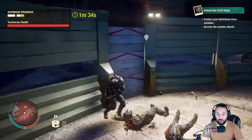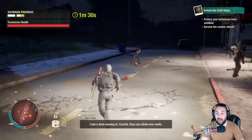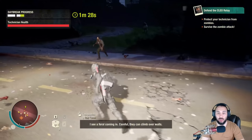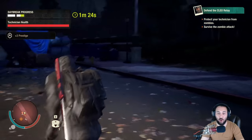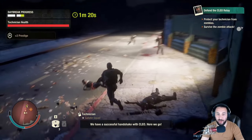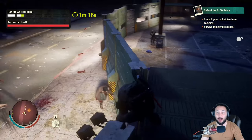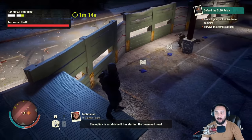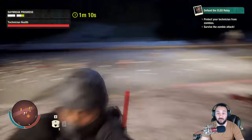If the zombies breach your wall and start attacking the technician, you don't lose until he actually dies. So as long as you're healing him — you have to walk up to him with bandages to heal him — save bandages for him. Watch out: a feral got inside, though the AI might have shot it. You gotta be careful because ferals can jump the walls.